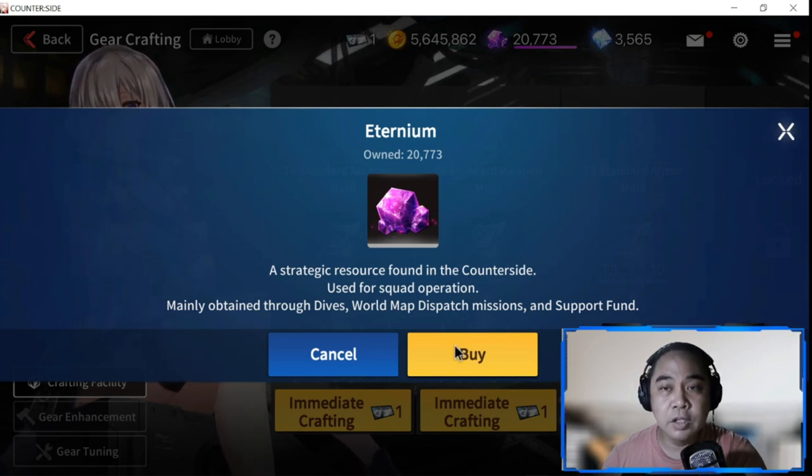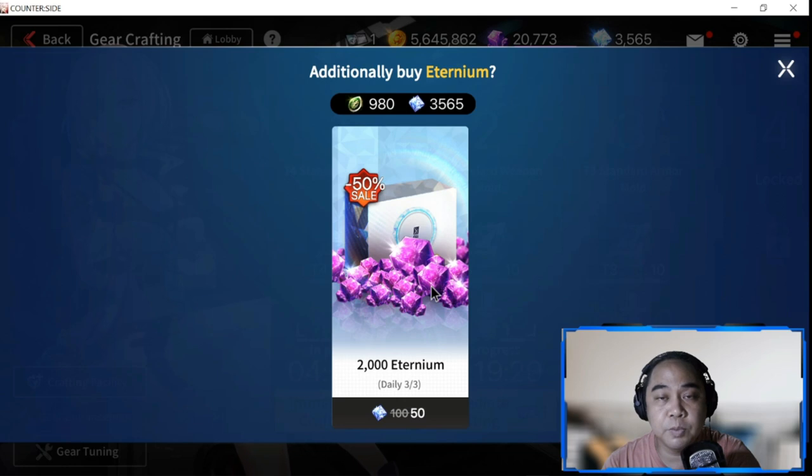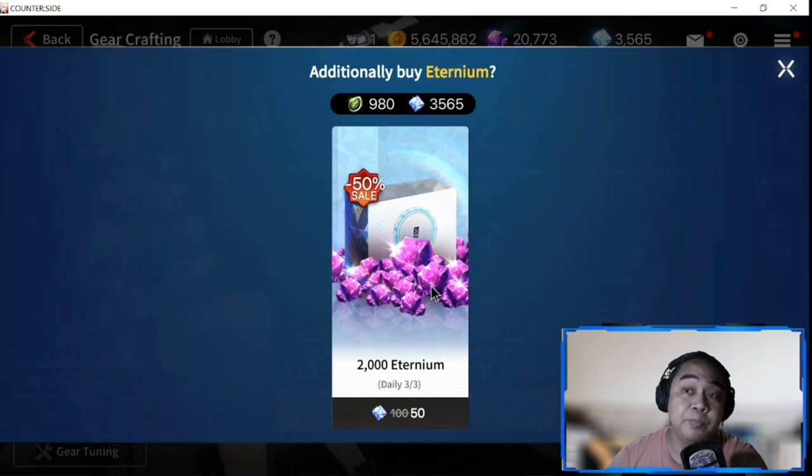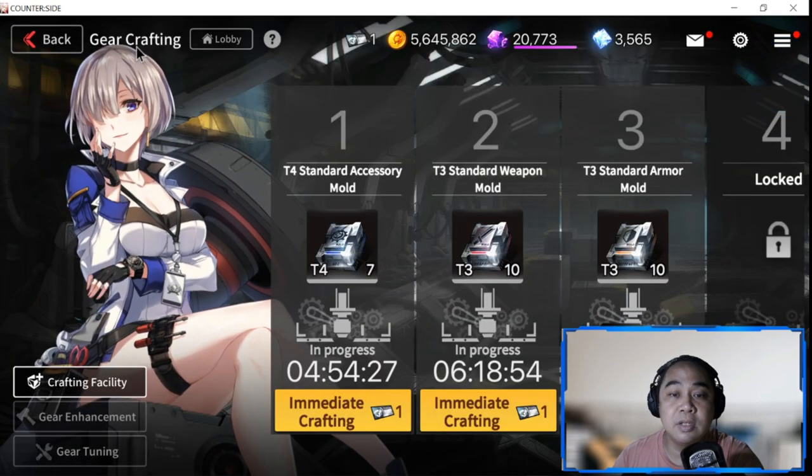If you run out of aeternium, I suggest you buy it using your quartz. This package is usually 50% off, and the next purchase after that is 75% off. After those, stop buying aeternium because it's not worth buying at full price. The 50% discount allows three buys and the 25% discount allows three buys - just use it up to that point.